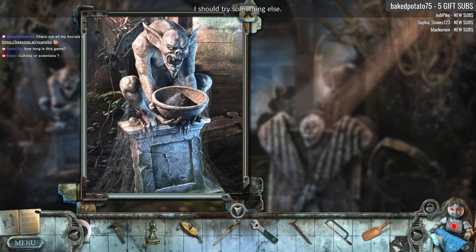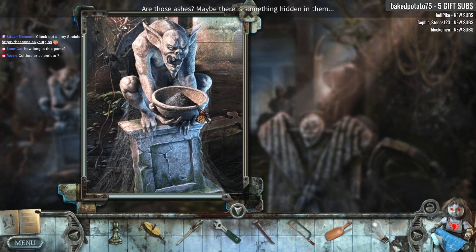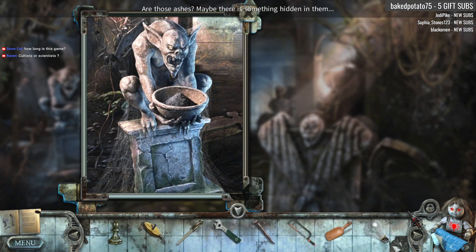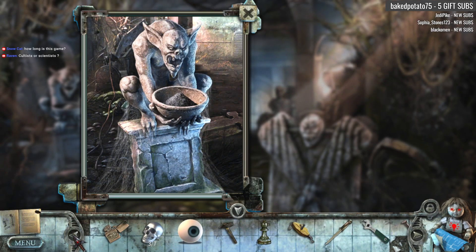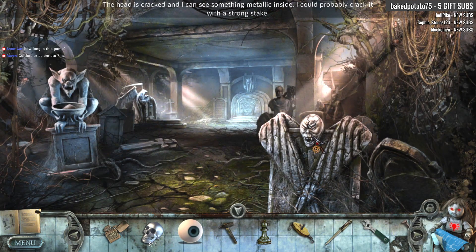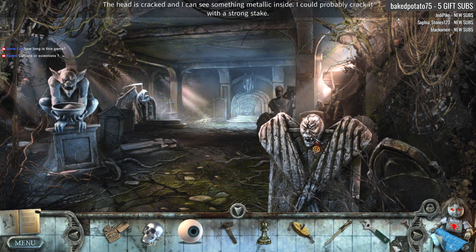Scoop, Muck, and Dizzy, and Rollie too. Those are ashes, and maybe there's something hidden in there. Inventory, please stop. This is a little something — the head is cracked. I can see something metallic inside, and I could probably crack it with a strong stake.